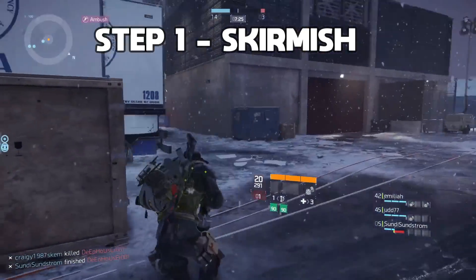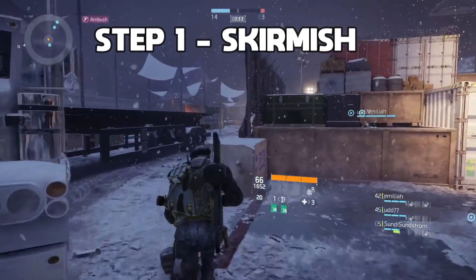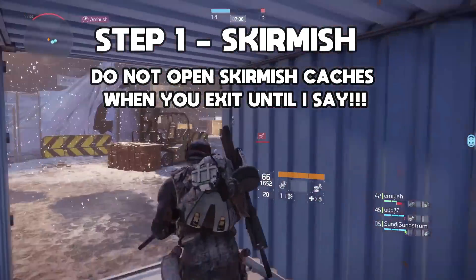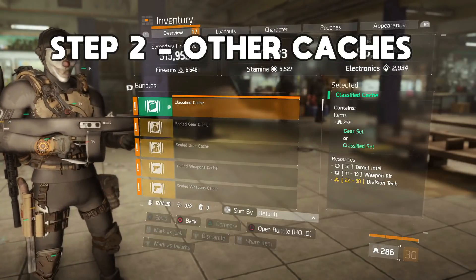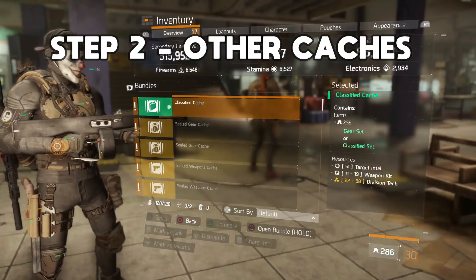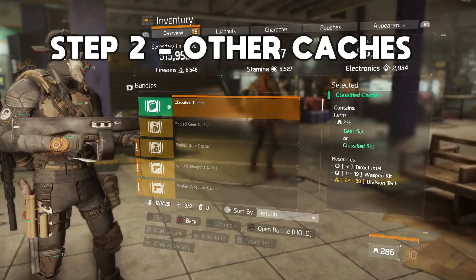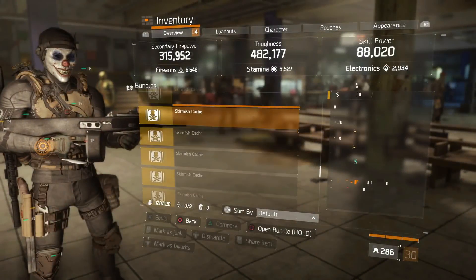The timer won't start for the one-hour credit farm until we move on to the HVTs. One important point: when you exit skirmish and you know you've got 20 caches, do not open any of the skirmish caches until I say so, otherwise the credit farm won't work. Step two is getting rid of all the other caches from skirmish — open the sealed weapons caches and gear caches and get rid of them, but do not open the skirmish caches.